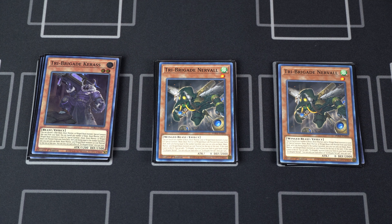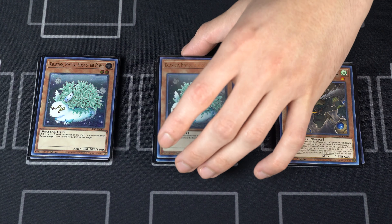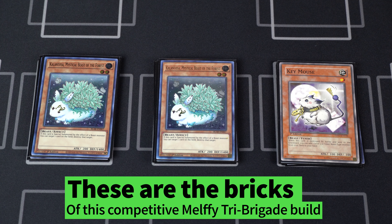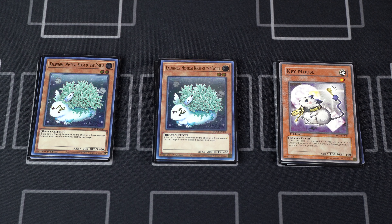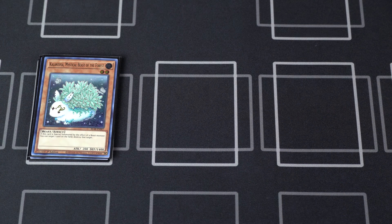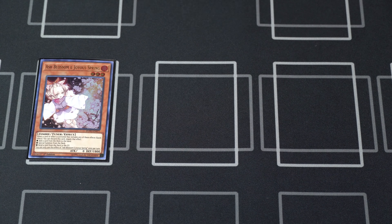Moving on to the last beasts in our deck, we have two Kalintosa and one Key Mouse. This was a tough decision — you can make the argument that only one Kalintosa is necessary, but summoning two Kalintosa off of Joyous Melfi to pop two of your opponent's cards is just too good. I would maybe cut it to one, but never three. One copy of Key Mouse is for our notorious beast play off of Obedience Schooled — locking your opponent out of using spells is still really good.